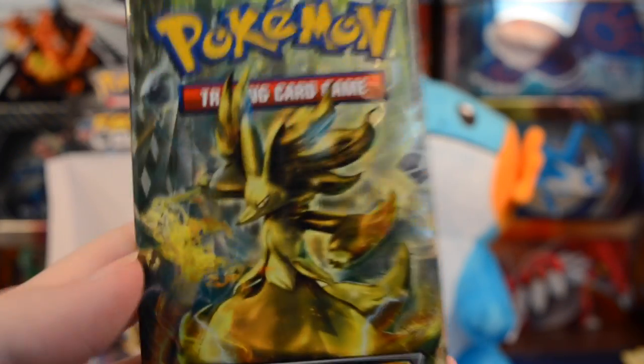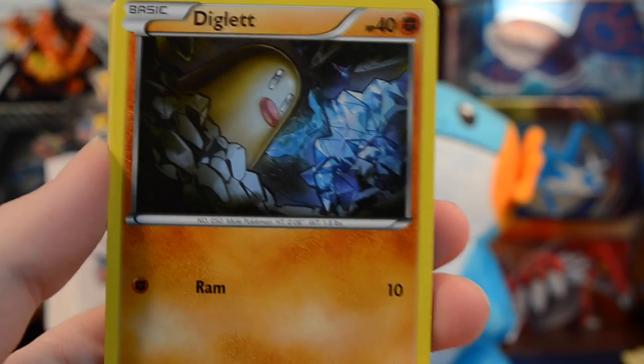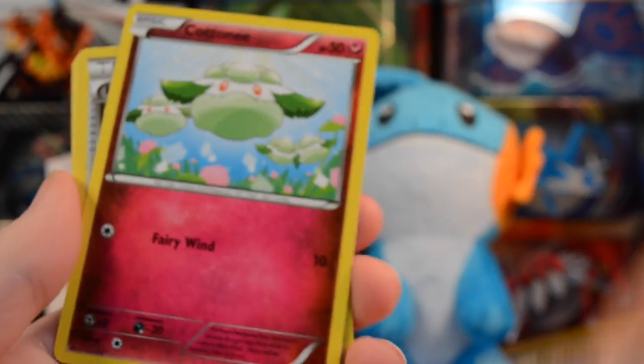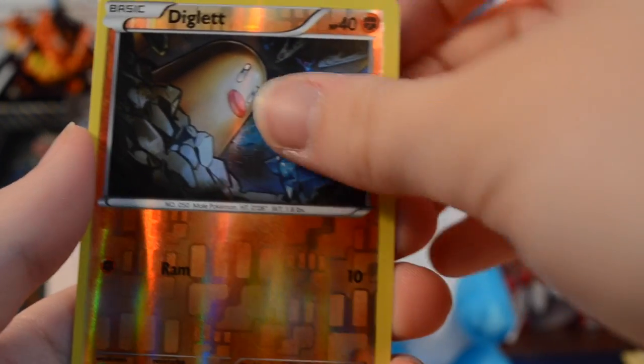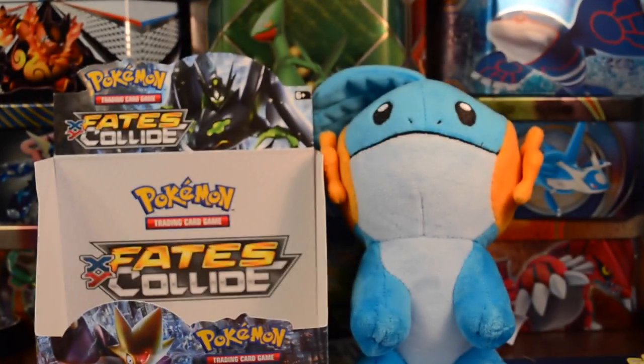Really hoping for a full art in the last pack — as long as it's not another Genesect, though I'd at least take a full art Genesect. We have a Diglett, Mancino, Spoink, Koffing, Catni, Random Receiver, Audino Spirit Link, Wigglytuff, a Reverse Diglett, and a Lucario regular to end the video. I'll sort everything out and do a full box recap.